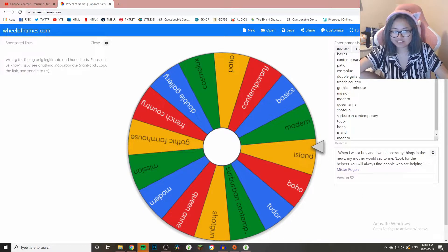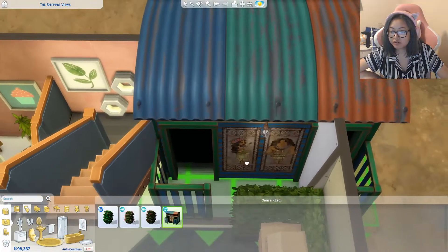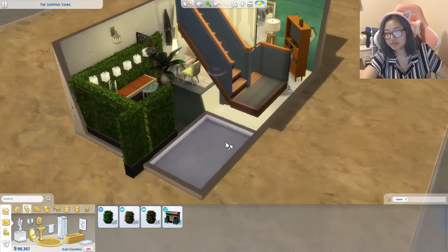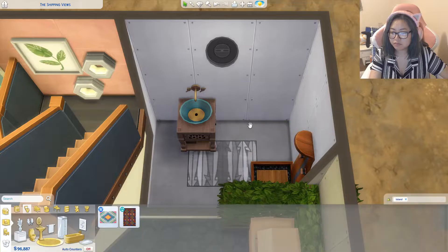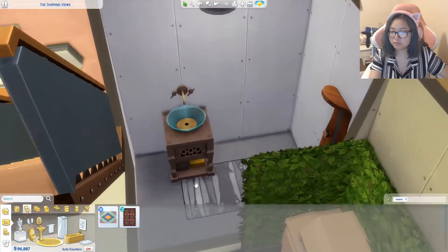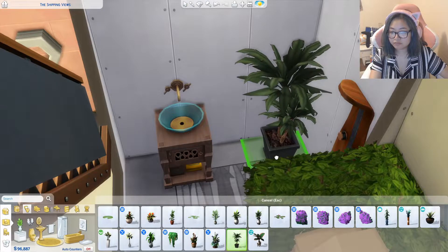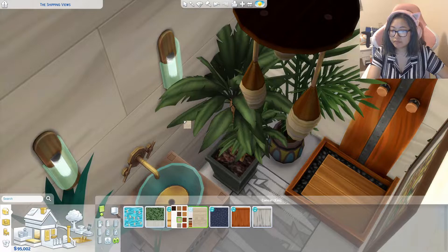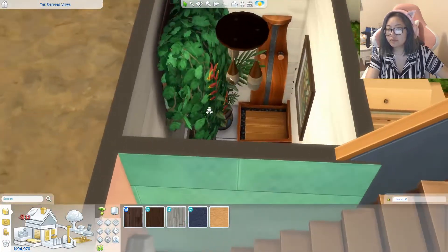Moving on to the bathroom — I got Island. I didn't show the wheel spin because I forgot. Unfortunately Island doesn't have a toilet, but it has everything else: a sink, and a shower or bathtub. It also has like a million plants, so I just covered the whole thing in plants. I add a toilet somewhere else later.